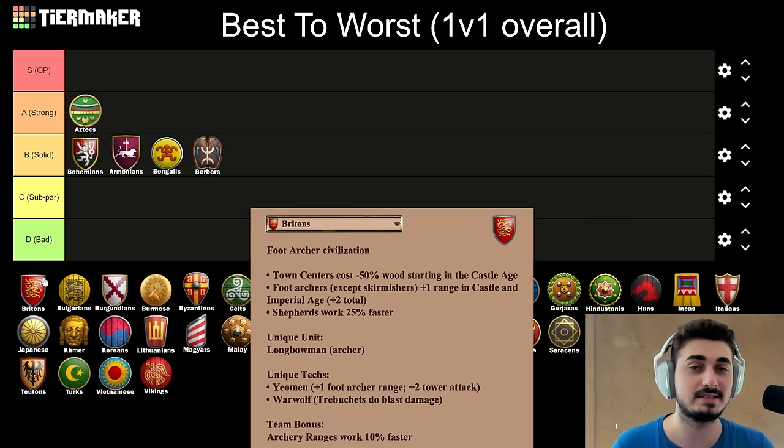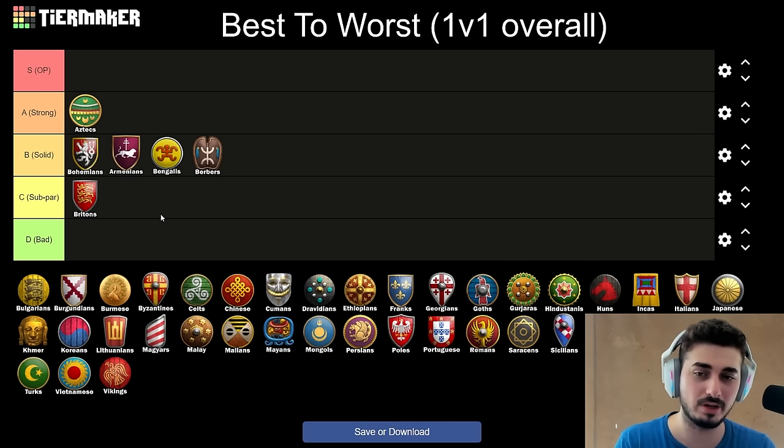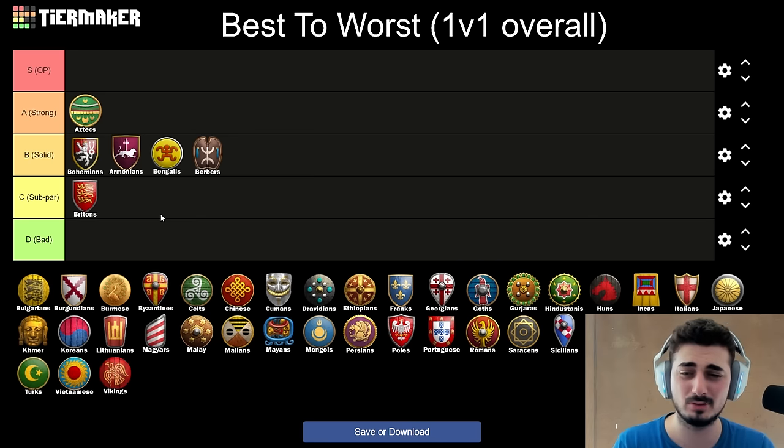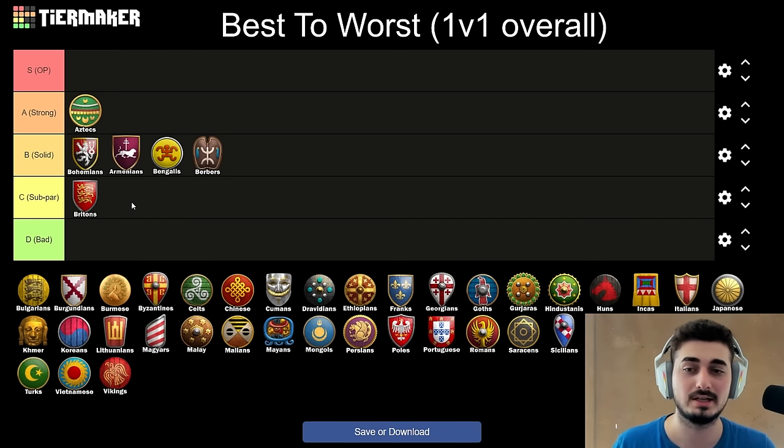Next up, the Britons. As much as I want to say Britons are a sick civ, they feel really underwhelming nowadays. I don't know what happened, but they just don't feel good anymore. They took a small nerf, and archers have been gutted multiple patches in a row. I still don't think Britons are in a bad spot, and archer pathing is getting a bit better. I'm going to put them top of C (subpar) — not because it's a bad civ, I'm actually a huge fan, but it just doesn't do enough right now. Besides the archer line play, you don't really have a whole lot of options. They don't even have Gambesons and Champions anymore. It feels like a one-trick pony civ that's not even that good at their one-trick until Imperial, because the extra range in Castle isn't that great since Elite Skirmishers can still close the distance.